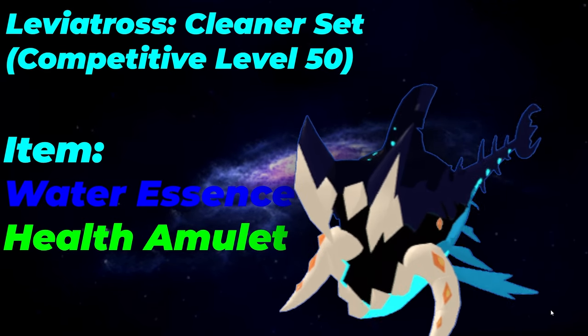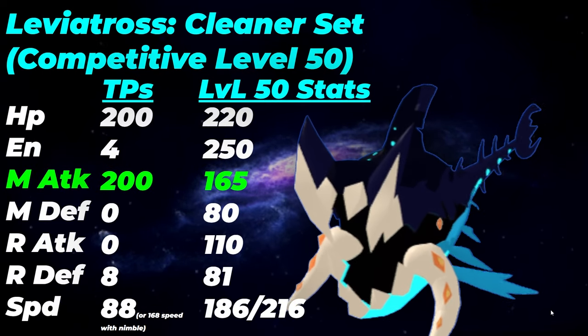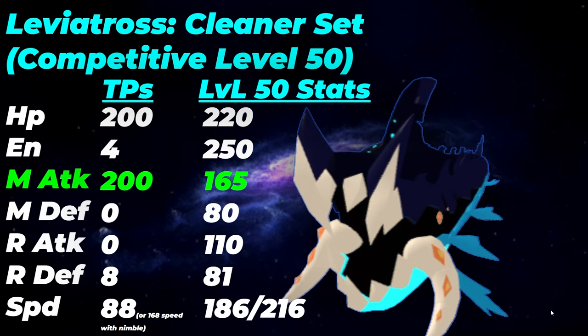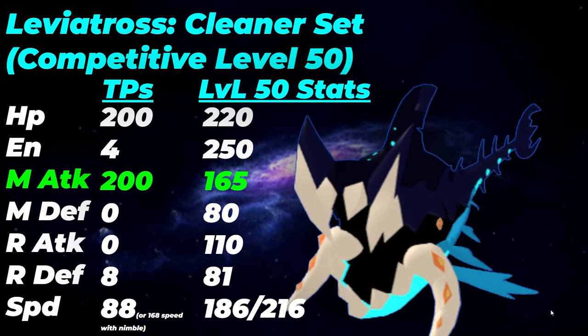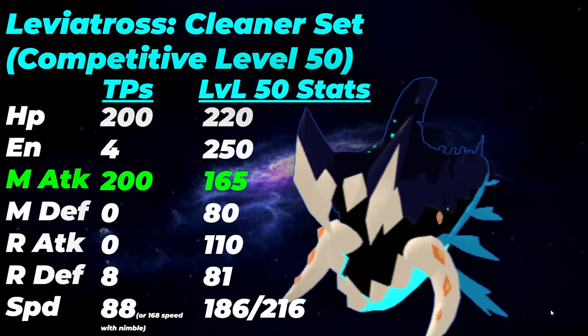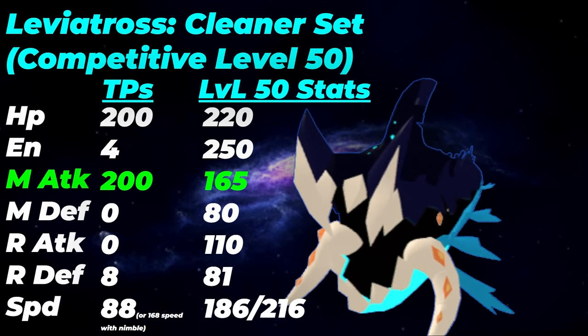Your item is going to be the Water Essence. Health Amulet is also somewhat recommended; however, Health Amulet is much better on another teammate. For your TPs, you can run Nimble and 168 speed with Nimble to outspeed very smart boots Land Torches. If the Land Torch is Nimble, then you cannot outspeed it obviously. This also outspeeds very Nimble Zulongs and Gopademics. Your energy TPs get you up to 250 energy, which is pretty solid for your moveset. Then 200 melee attack and 200 HP are your leftovers. Range defense of 8 allows you to get just one more point from your melee defense so Protagon won't get a melee attack increase — or it will get a melee attack increase instead of a range attack one. Protagon doesn't really show up a lot, but it might as well just prepare for it with extra training points.